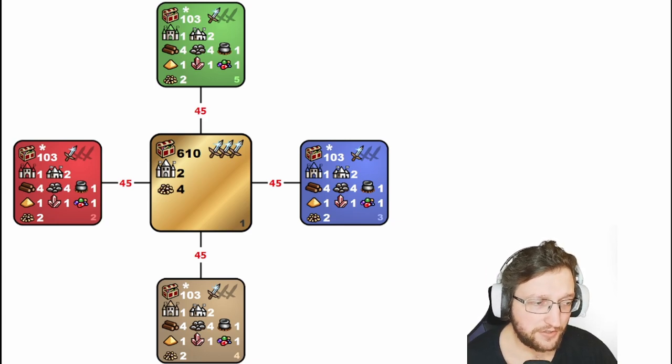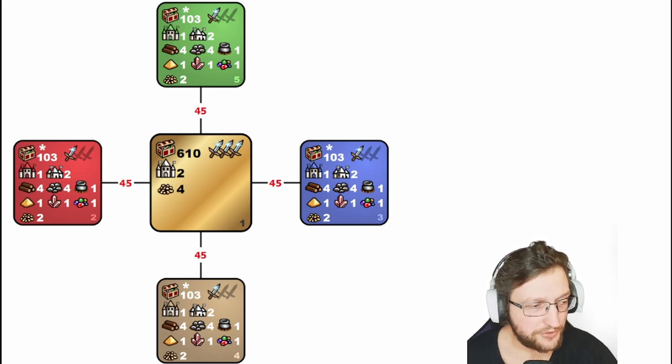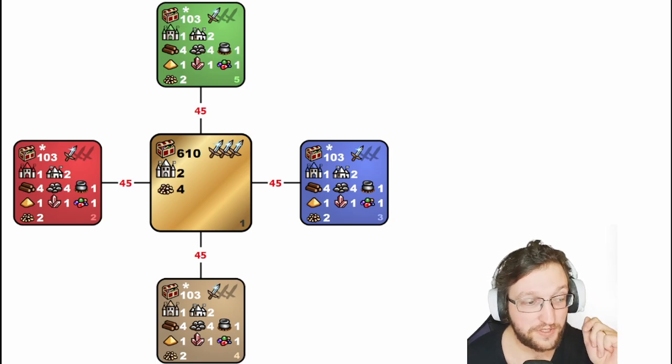Usually your biome is having low guards — almost every fight — and the middle is heavily guarded with huge rewards. You really want to get in there. Now let's jump into Heroes 3 and take a look at the map itself.